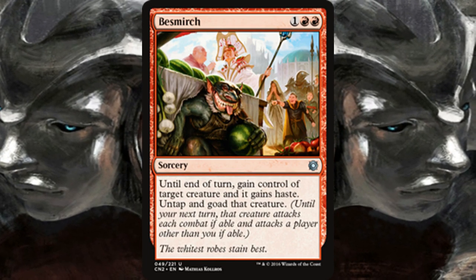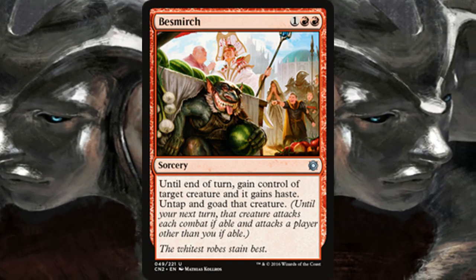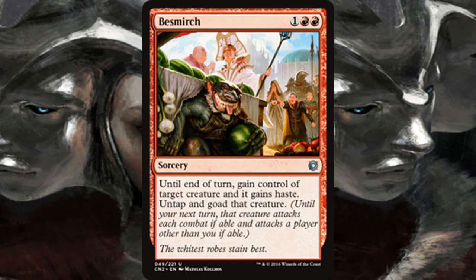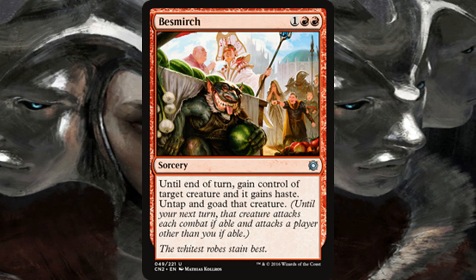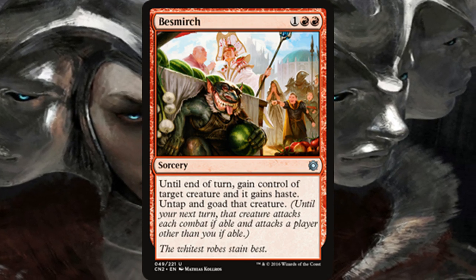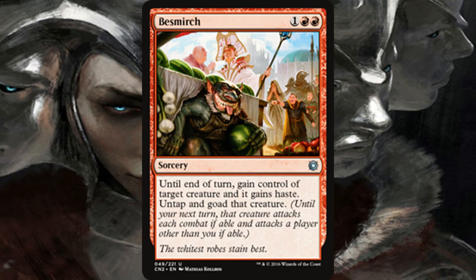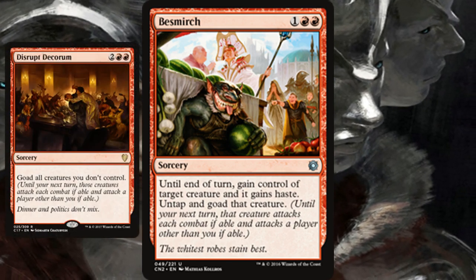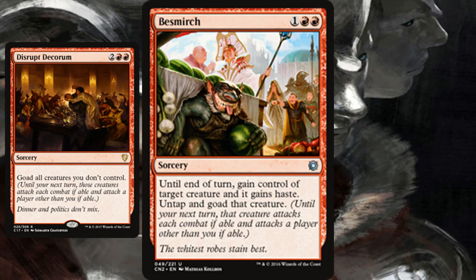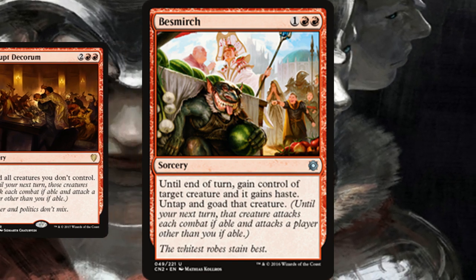Moving on, we have The Smirch from Conspiracy 2. I just don't see this card in Commander, but it's quite brilliant if you want to build around activated abilities. Until end of turn you gain control of a creature, it gains haste, you untap it, and it gets goaded — meaning until your next turn that creature attacks each combat if able and attacks a player other than you. So not only do you steal the creature and swing with it, but afterward it has to attack an opponent. In a multiplayer game this is perfect — like Disrupt Decorum, it forces opponents to pick on each other, and it's especially deadly against Voltron decks.